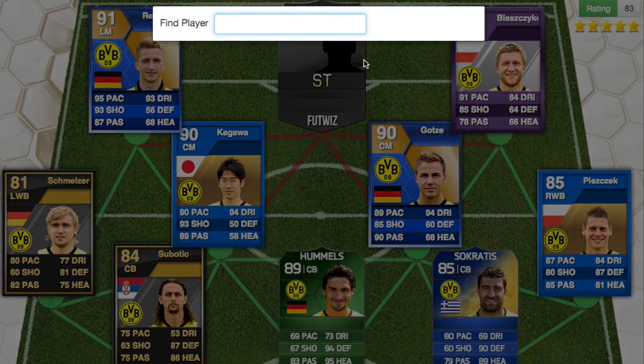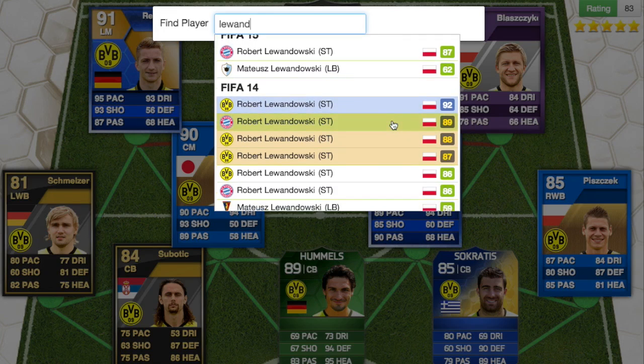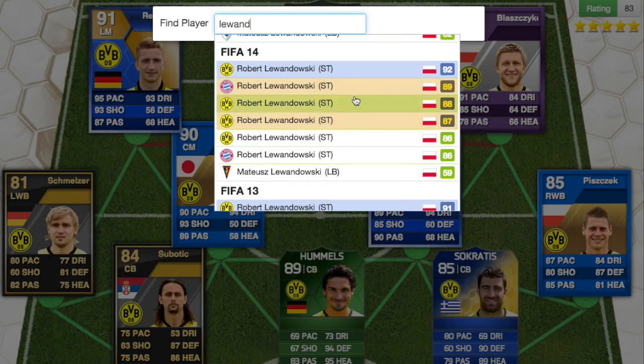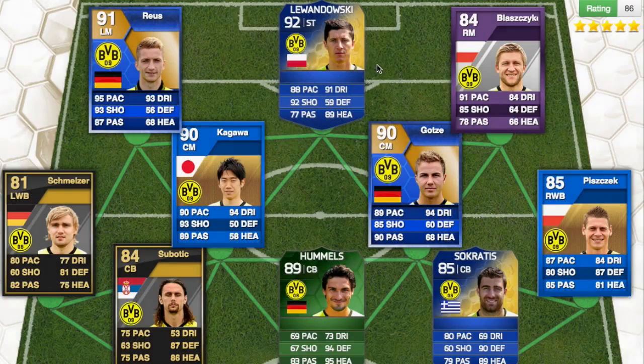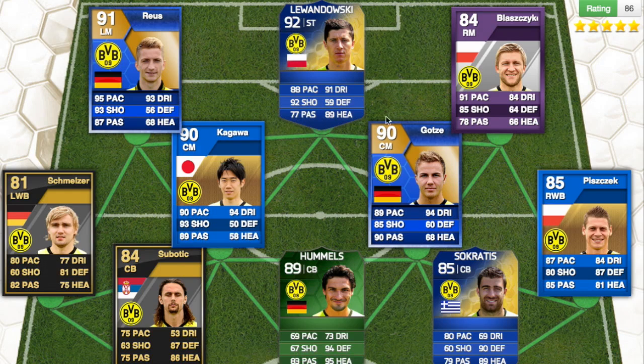Then we have the main one I totally forgot about — Lewandowski. He had the 92 card in FIFA 14. When he transferred to Bayern Munich in FIFA 14, he had a 92 Team of the Season card before he went to Bayern Munich. So that's the main 11 players — the best ever Dortmund team.